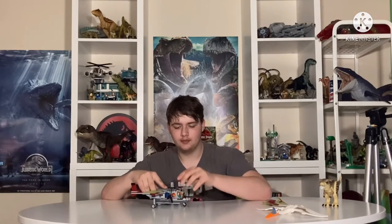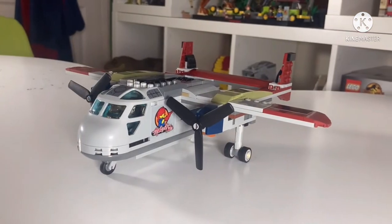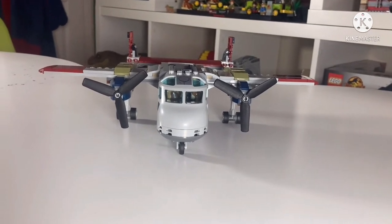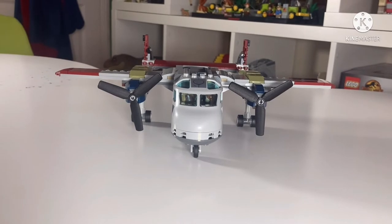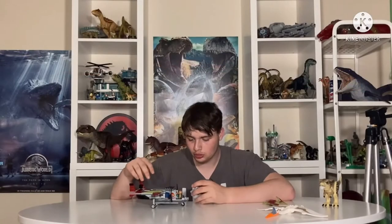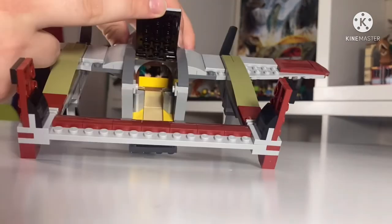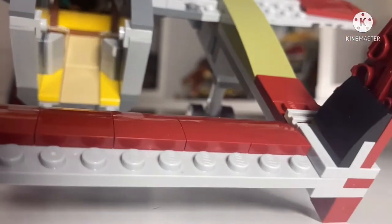Let's go on to this airplane. You can fit all three characters in, just as it showed on the box, and you could actually put them in the back as well, so you could have even more characters, which is awesome. It also has some little controls here so you can have her actually pilot it. Nice work on making it look like a rough, rusty plane — it doesn't look like a high-quality plane, it looks like one of those underground secret cargo planes, which is basically what it is since it's for transporting dinosaurs.